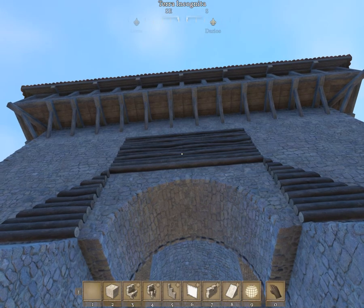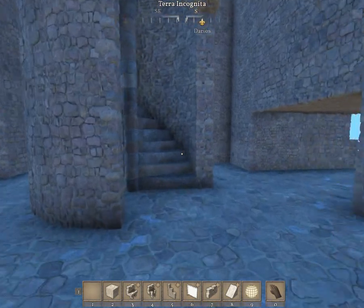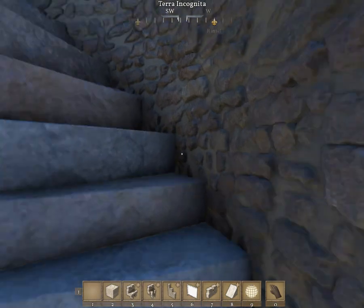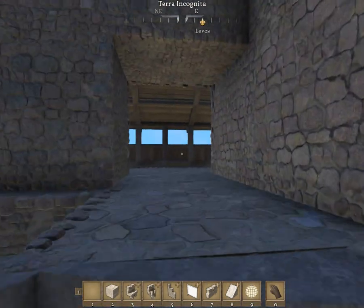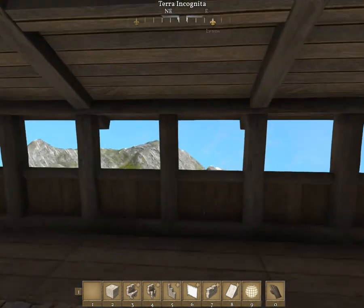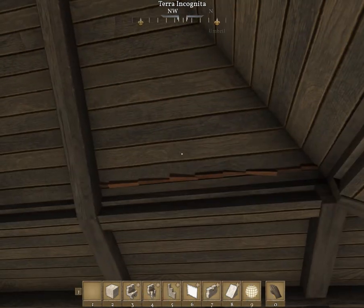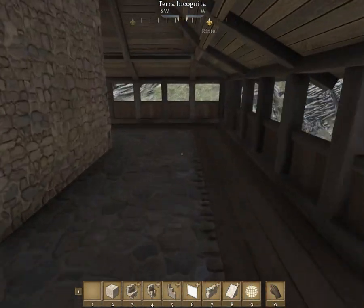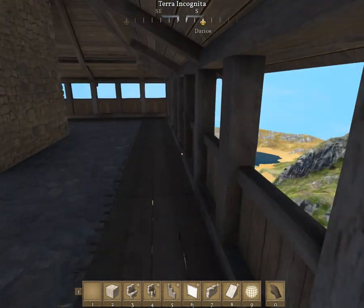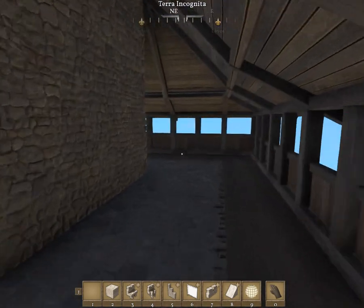One thing I really liked with this design was he used some of the palisade walls to give it an aesthetic look — I think that's what I'm looking for. Going up the center tower, the center staircase, we get to the topmost lookout, which is a wrap-around for the entire area.